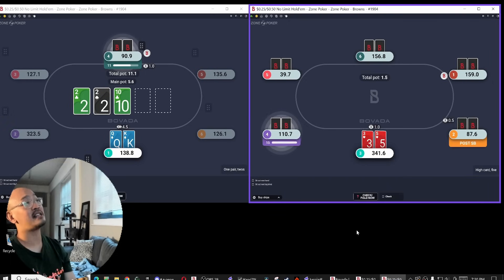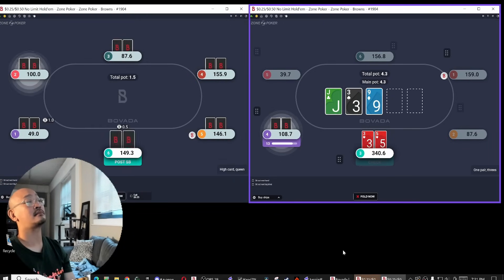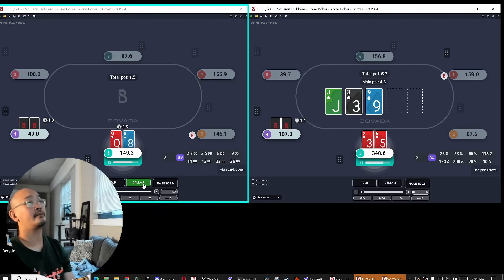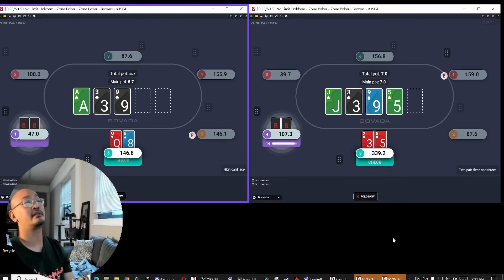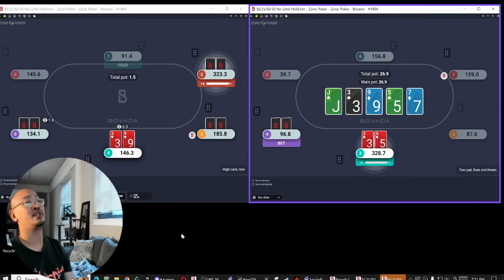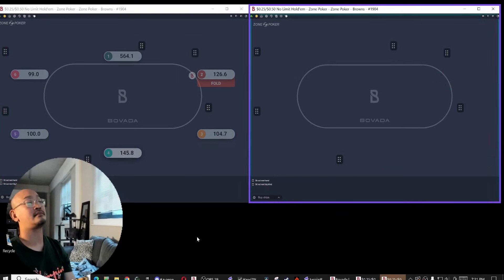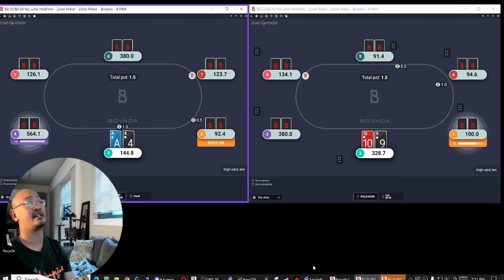Villain should not be too 2x heavy here. I have blockers to a 10, so I'm just gonna begin to apply pressure. With more backdoors I would consider raising here. Now that I've turned 2-pair here, this hand plays now as a river check-raise slash bluff catcher. By picking such a polar sizing villain actually cost himself money there, because if he bet a smaller sizing I would have raised.